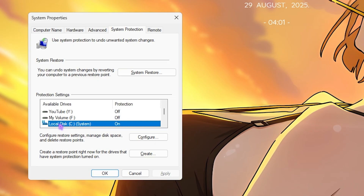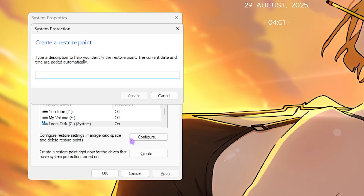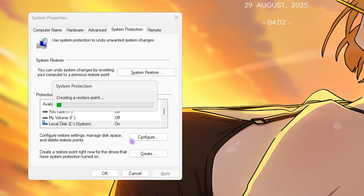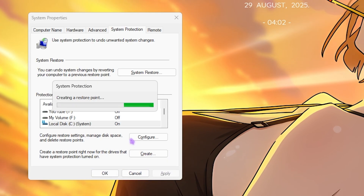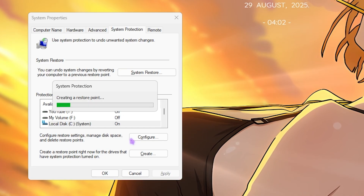Next step is creating a restore point. Search for Create a Restore Point on your PC, select your local C drive, click Create, and name it Wuthering Waves so you can remember it. I highly recommend not skipping this step — it lets you restore all your settings back to normal without any data loss.